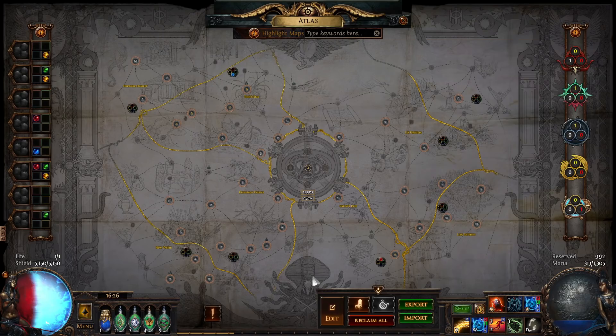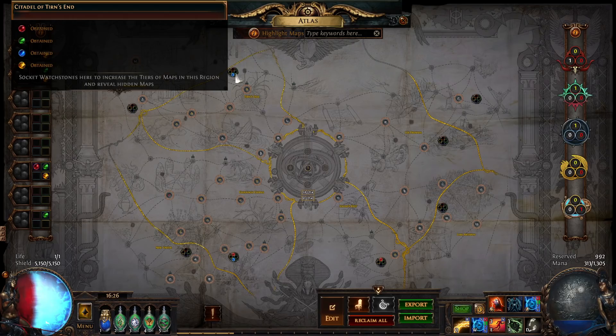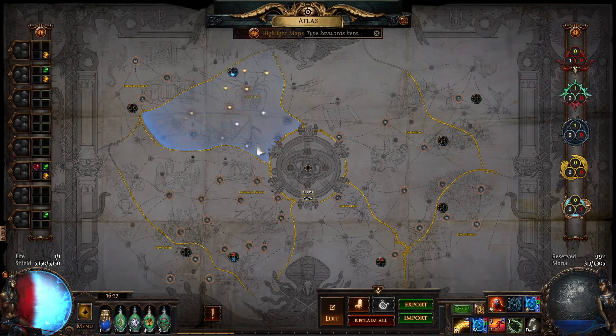Once you get all four corner watchstones, socket a couple of watchstones into another region. These four watchstones required no watchstones socketed to spawn the conquerors — the corner conquerors spawn for free at first. But later, to spawn conquerors in inner regions, you need one socketed watchstone. So you'll run that inner region four times, spawning all four conquerors and getting all four watchstones from it.